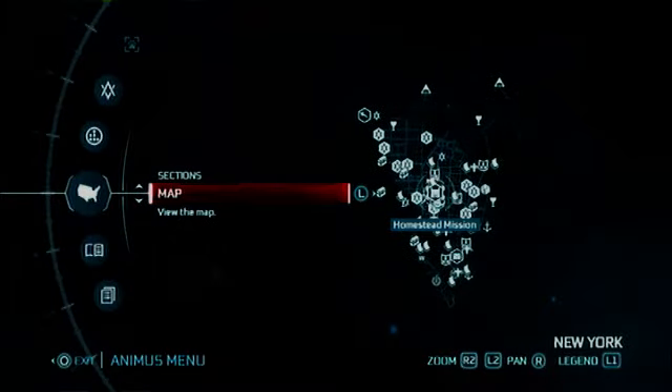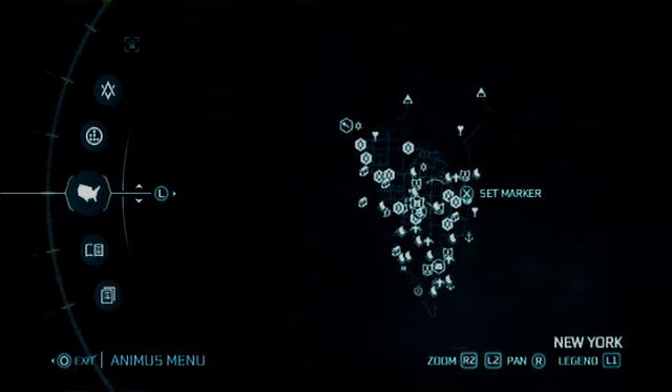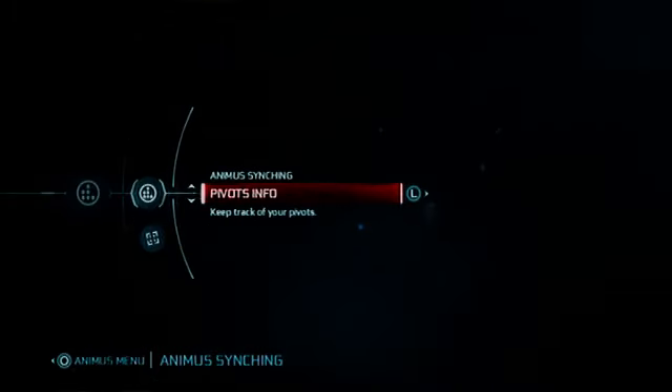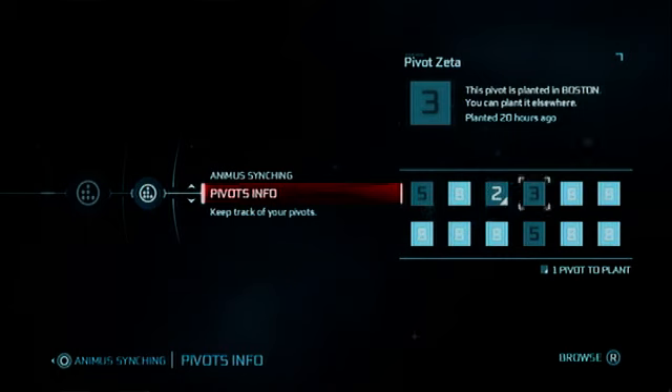To unlock these you must have beaten the game and the epilogue. He is going to pull up and show you how to use them and give you one for free. Now what they are called is PIVOTS. You have to beat the game to unlock these.